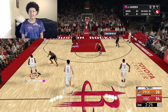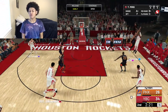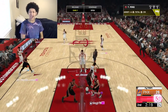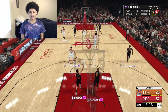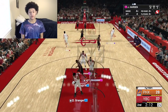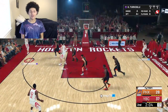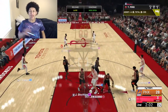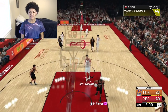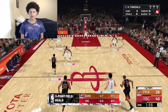My opponent switched into a 3-2 zone. We're going to dot Granger wide open in the corner — good pass, good shot, bang! What a pass from Harden, that was beautiful. He then finds a teammate wide open in the opposite corner — bang! Harden with that vision, playmaking for another teammate, and just like that he had his second takeover badge of the game.